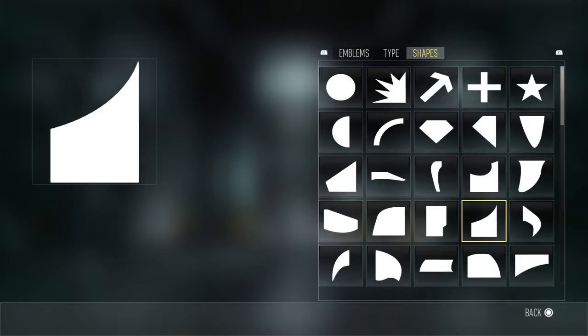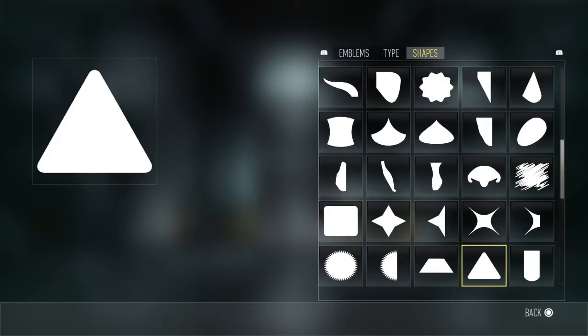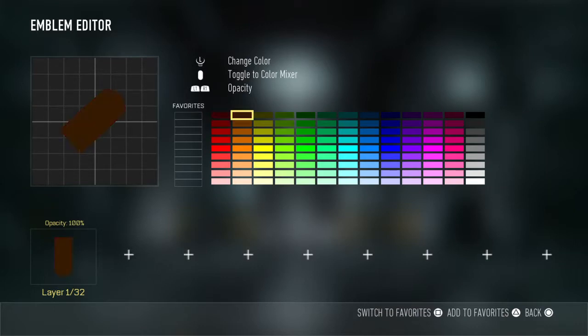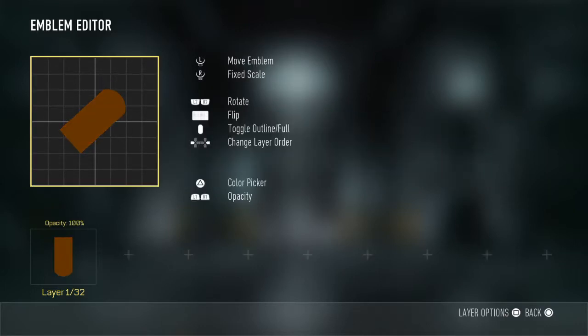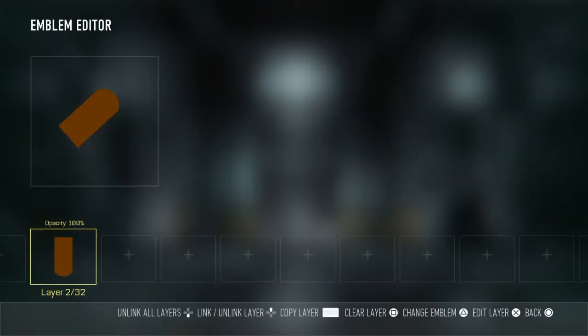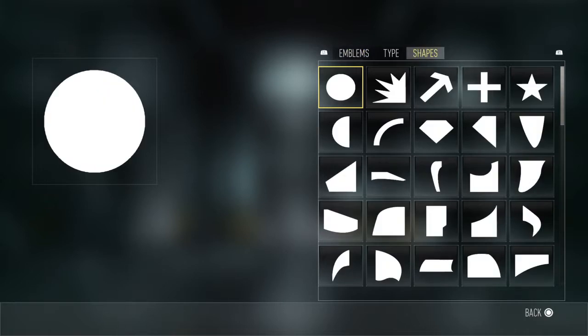To start out, you need to rotate this to about that big right there. Go to the color picker, pick that one right there, maybe make it a little bit smaller, and then you need to put that in the second layer.